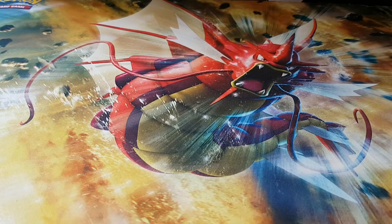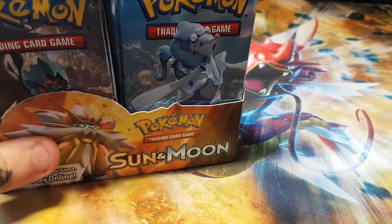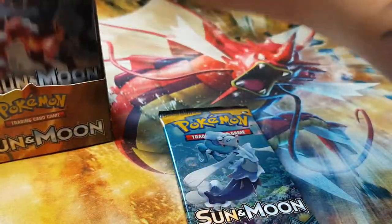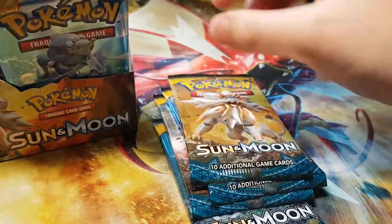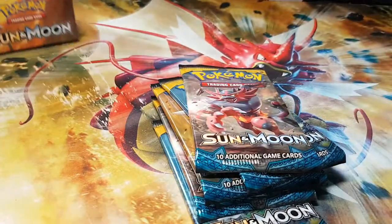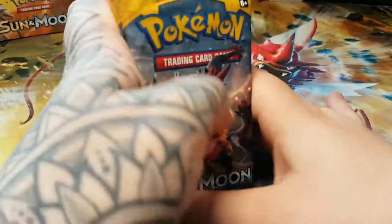Yo, what is up Pokefans? Welcome to the Skin G Show and welcome back to another video where today I have got the continuation of the booster box. We're going to pick another six booster packs. So we'll have a Primarina, an Incineroar, a Lunala, a Solgaleo, another Primarina and another Incineroar. We'll start off with the Incineroar and see what we get.